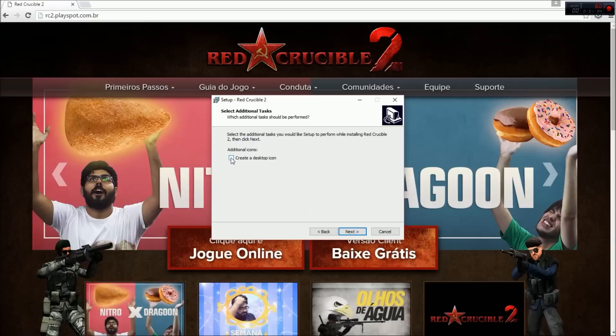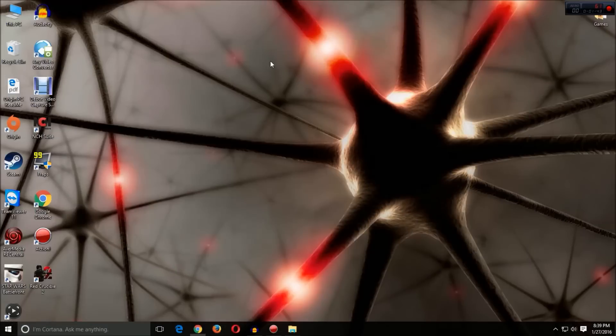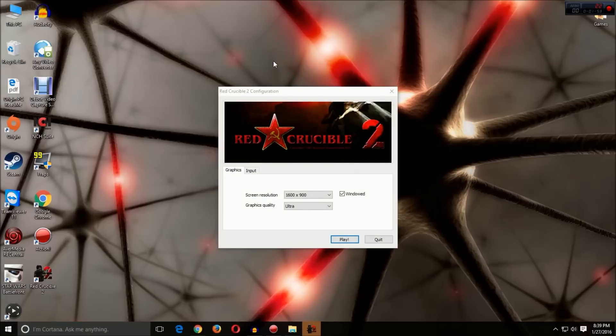I always recommend creating a desktop icon to more easily access the game. Then click install and always launch Red Crucible 2 once you finally install the game. Go back out of your browser because you will no longer need it, and wait until the game loads up. It will take a second because this game is slightly older than some of the more recent games that have been released.